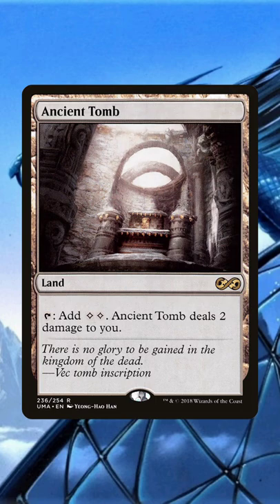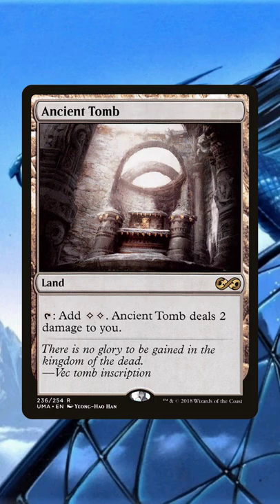Ancient Tomb is a pretty ubiquitous competitive land and it costs life to tap for two mana each time you tap it, and getting Academy producing two or more seems simple. Because this ramp generation has no downside and skews you into an archetype that's more difficult to deal with for some colors, Telerian Academy is a good ban. What do you think?